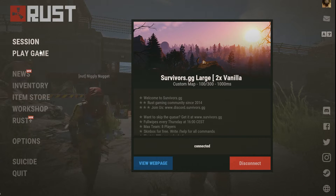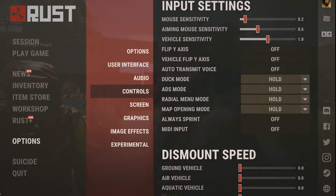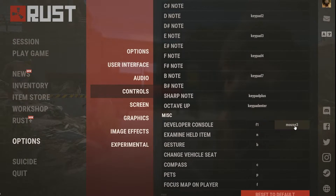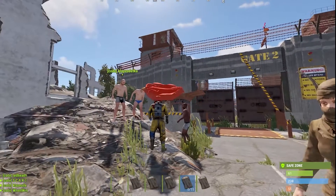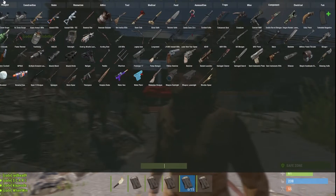You should go into Settings, then Options, then Controls, and find the misc developer console. If you have a mouse with buttons on the side, use those buttons to open your console — that way it's faster.